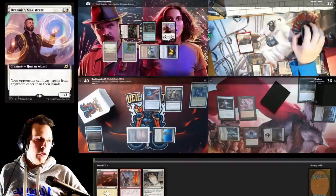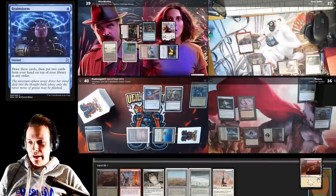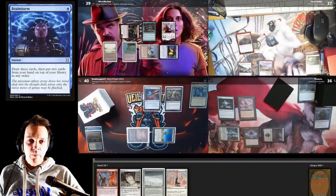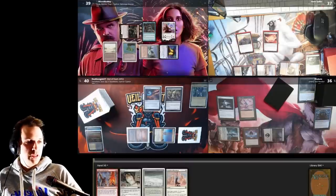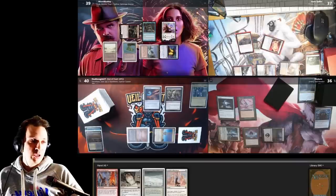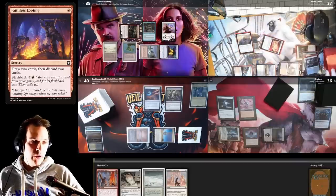I cast Drannith Magistrate floating a colorless mana from Mana Crypt, and with that colorless mana I cast the Brainstorm. We drew a bunch of lands — we don't need as many lands, so we put one land back and put a land back and then we're good. This game really feels like it's going my way. Cast a Fell or Stone, and pay for Rustic Study. Even if they pay, Rustic Study is doing some work slowing them down, which is what it's supposed to do.